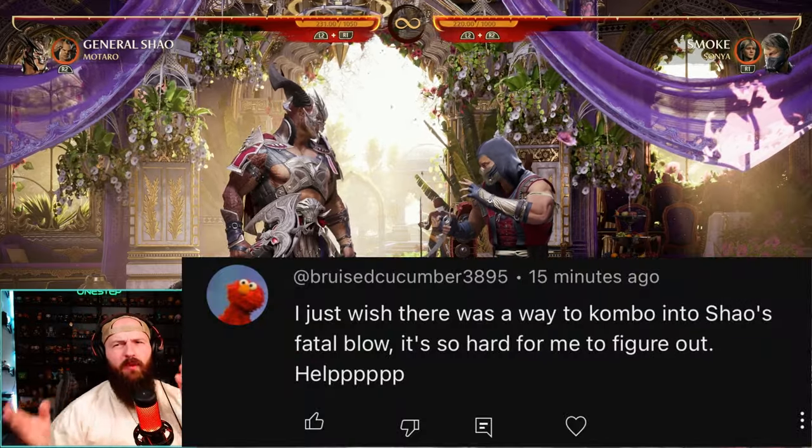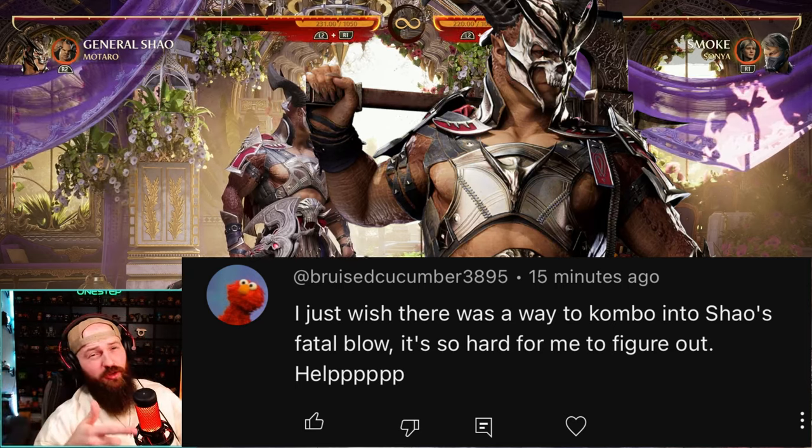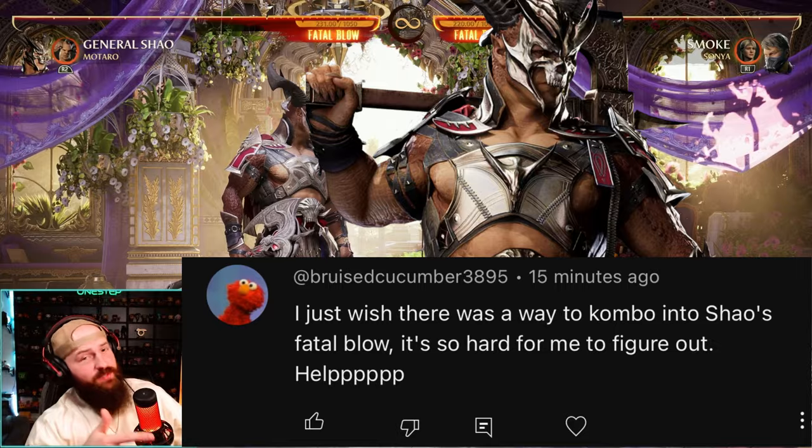This user says: I just wish there was a way to combo into Shao's Fatal Blow. It's so hard for me to figure out, please help. I got you. General Shao's Fatal Blow is a bit slow on startup, and only the right moves can go into his Fatal Blow.